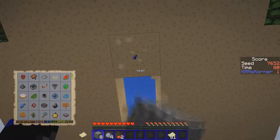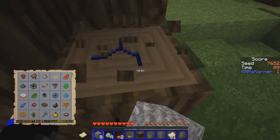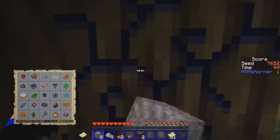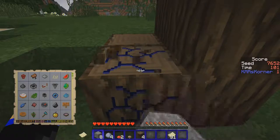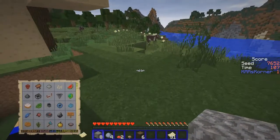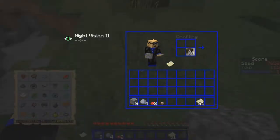Now we can get some wood because we need crafting tables and things. I usually don't go for the dark oak because I get confused about how many to pick up, but I think six will be good. Then we're just gonna put ourselves in front of this cave. Let's hope there's a ton of iron in here!